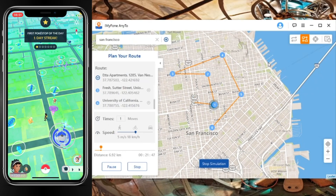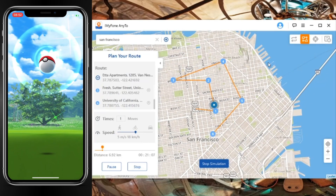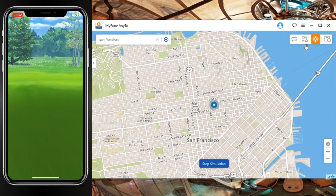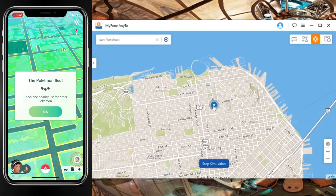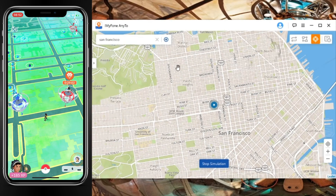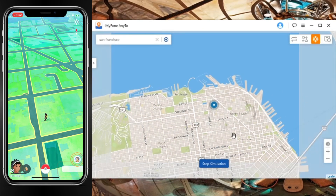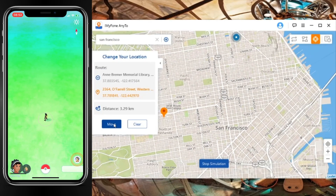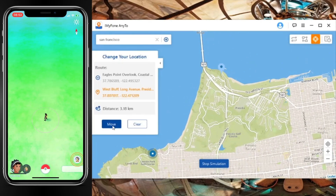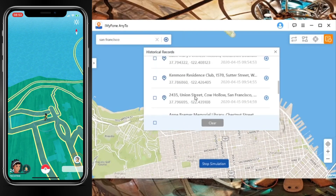There's another feature iMyPhone AnyTo has on the third tab, which is teleporting. You can teleport by typing a location, or place a pin on the map and press Move to teleport directly to that spot. This is very useful when you're looking at raids or searching for a specific Pokémon in a certain area where you don't want to walk or bike there. Just be careful — make sure you have a certain amount of time between teleports, or you will get shadow banned.